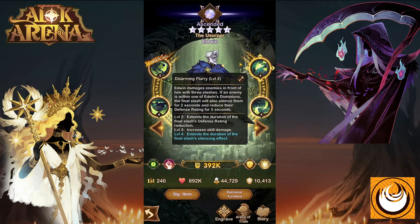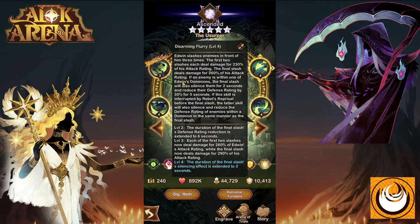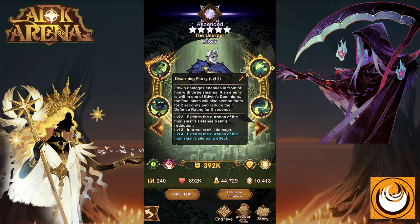His next ability: Disarming Flurry. Edwin damages enemies in front of him with three Slashes. If an enemy is within one of Edwin's Dominions, the final Slash will also silence them for two seconds and reduce their defense rating for five seconds. This is a defense reduction of 30%, which essentially allows your allies to deal more damage to the enemies, and the silence effect stops the enemies from using their abilities, forcing them to use normal attacks.